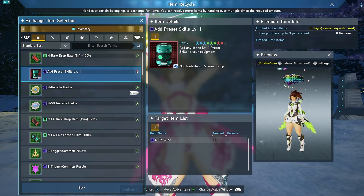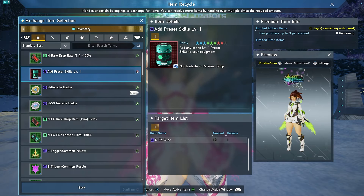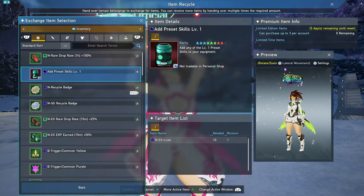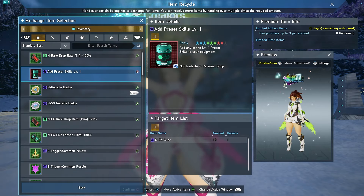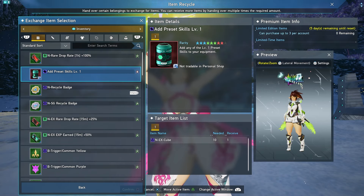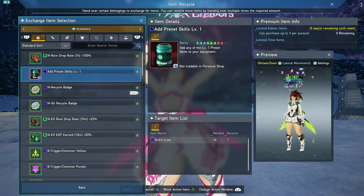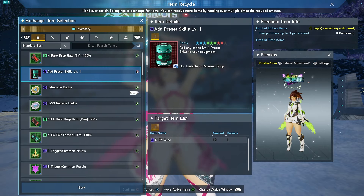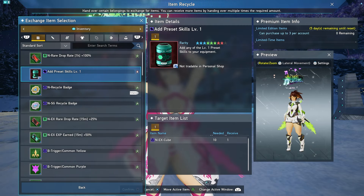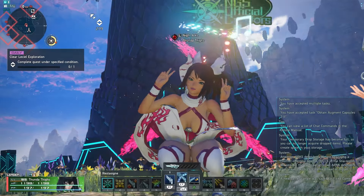Another new trade added right below that is the 'Add Preset Skill Level 1.' You can trade in for three of these a week, costing 10 Nex Cubes each — so 30 Nex Cubes per week. With this you can actually generate a Fixa Level 1 on any weapon, and it passes at 100% rate, so you're guaranteed to generate a Fixa. Definitely useful for trying to get the Fixa you want on your weapons.